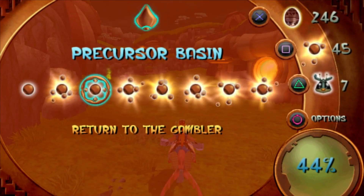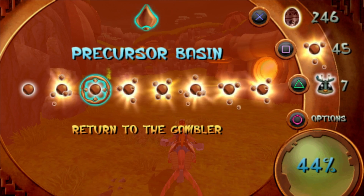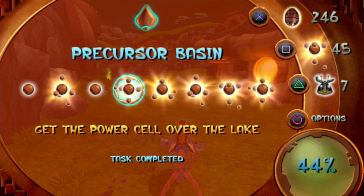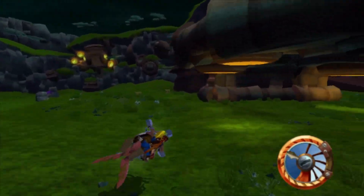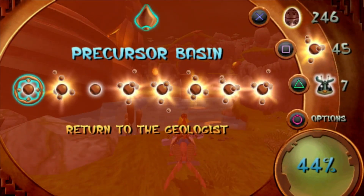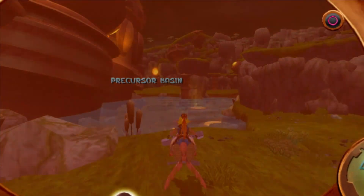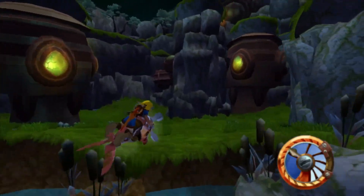I don't like this level. Return to the gambler and return to the geologist. And then Precursor Basin is all done! And I'm pretty sure — let me just check real quick — we got all of the orbs. We do have all of the orbs. Alright, let's head back to the geologist.